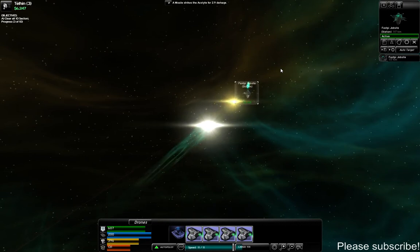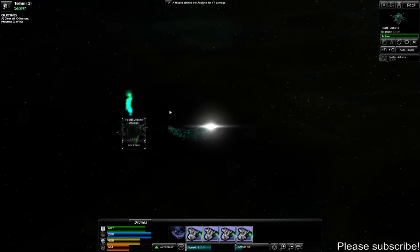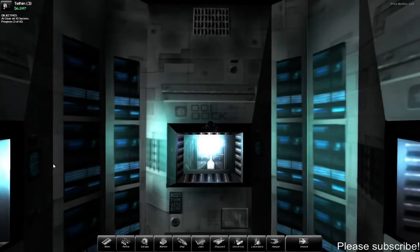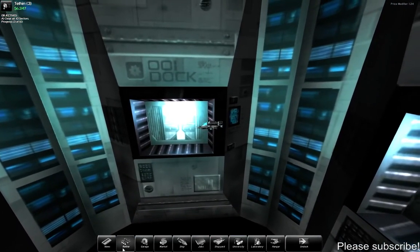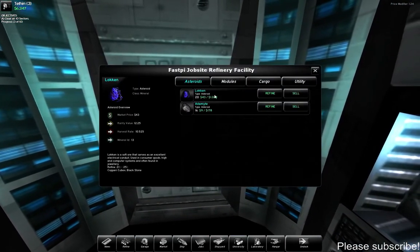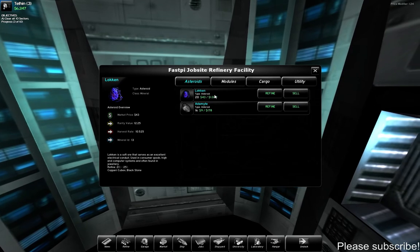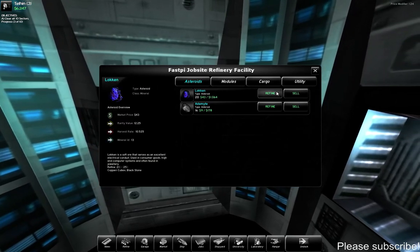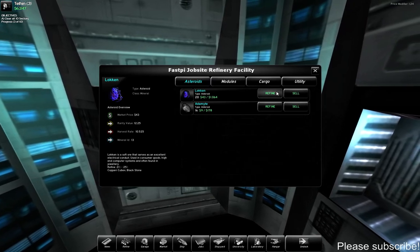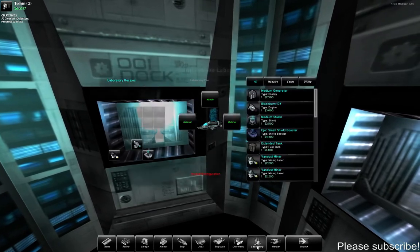Back at the station to refuel. You can also buy drones here — I haven't experimented with those yet. This game is pretty much a mini EVE. Like we talked about with refining: you can refine asteroids down into different components — this refines down into coppery cubics, and this one into salt crystals and aluminum shards. You can either sell or refine the minerals you find. I'm going to refine these and see if I have what I need for that recipe.